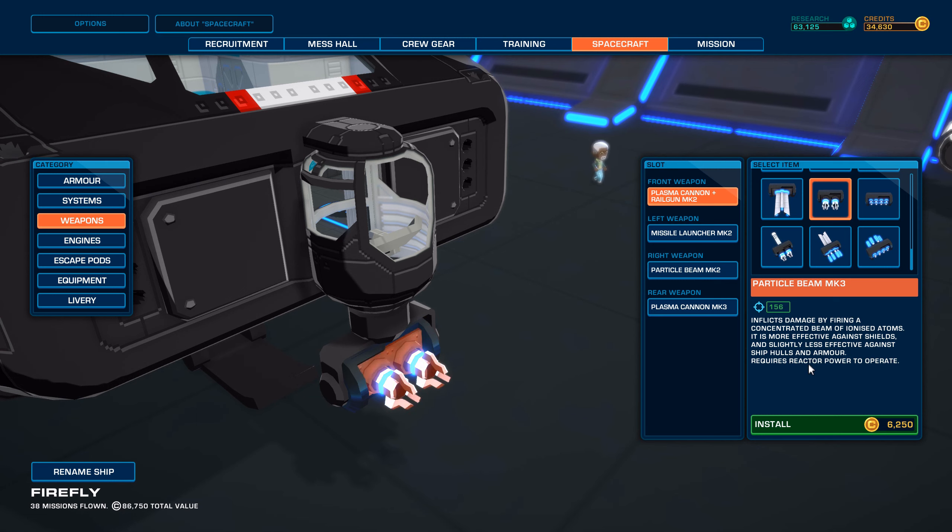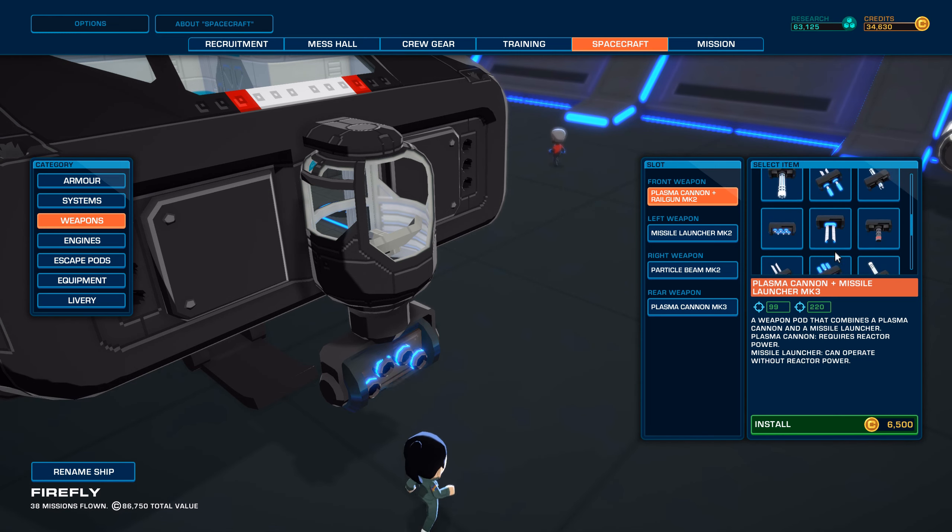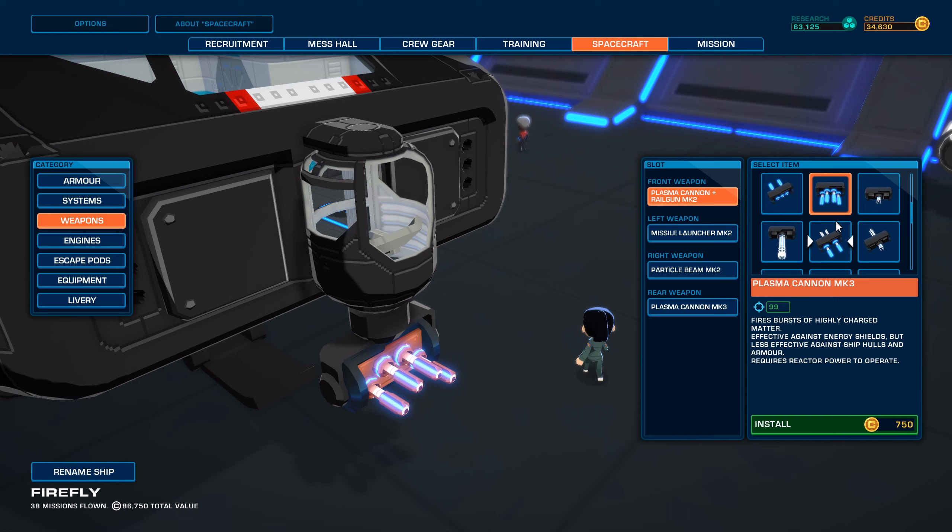More effective against shields and slightly less effective against ship holes in armor. Wait, they changed this now. Look at that — Plasma Cannon plus Missile Launcher Mark III. That would be nice. But wow, Plasma Cannon only has 99 DPS? The Mark III? Really?